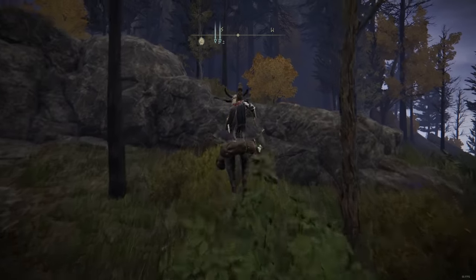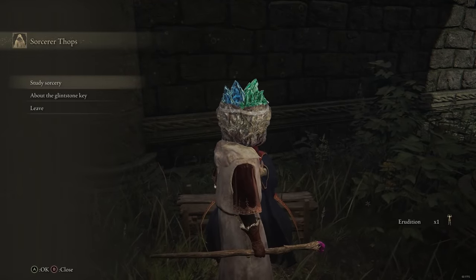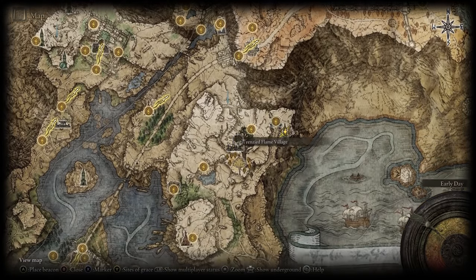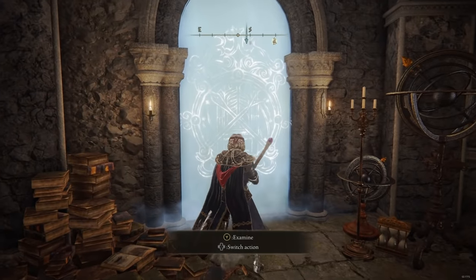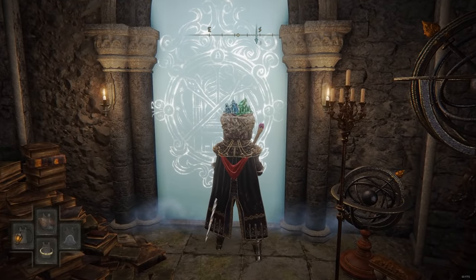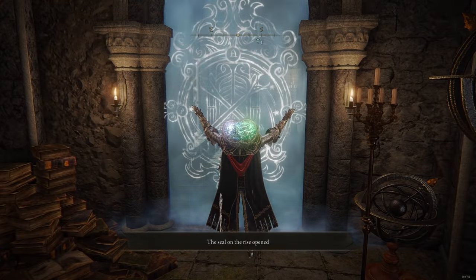Now we want to pick up both the Cannon and Gavel of Haima spells. For this you have to do the quest related to Thops, whom you can find in the Church of Irith. The quest is really short and he will ultimately teach you the Erudition gesture. With this gesture you want to go to the Converted Fringe Tower. The best way to get there is from the north — go to the Grand Lift of Dectus grace point, head south to the village there, then go east and you will see the tower from a distance. There's a madness debuff on the way, so be careful. At the tower, use the Erudition gesture while wearing a glintstone crown helmet — there are several in the game and we picked up a few at Raya Lucaria Academy. Do the gesture and the seal will break, letting you pick up both spells.